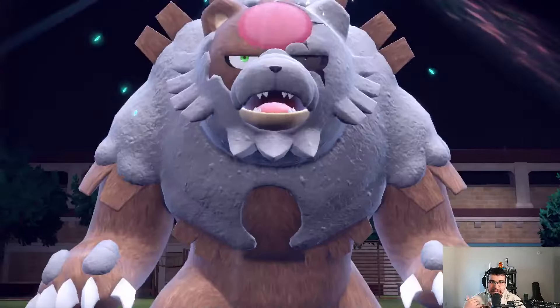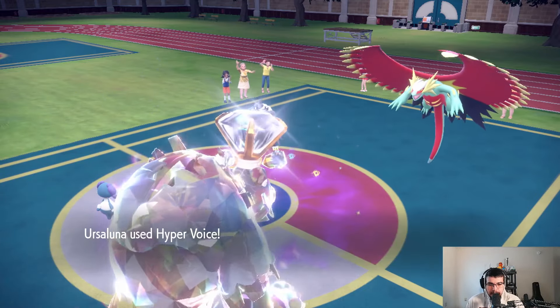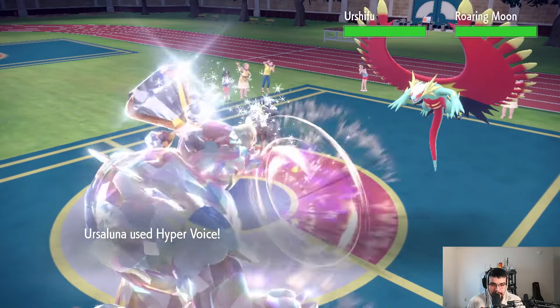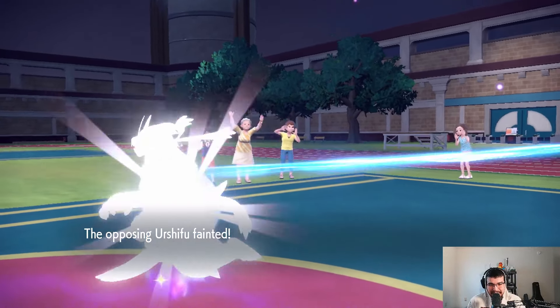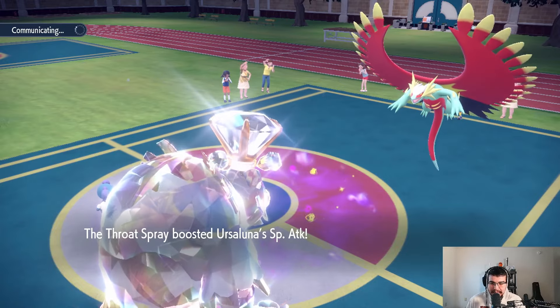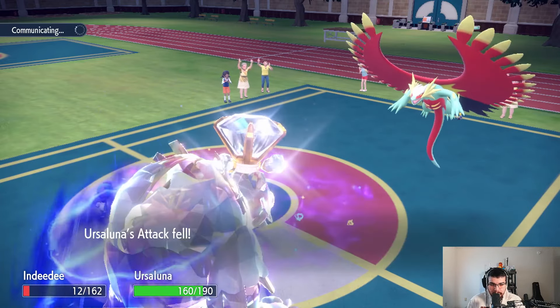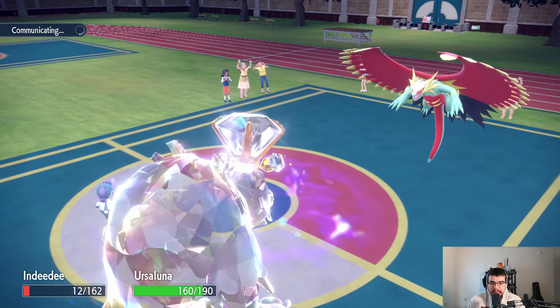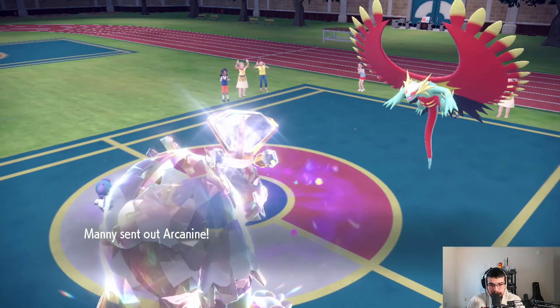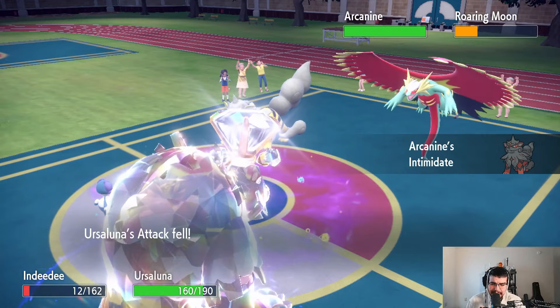This is going to hurt — it's not only STAB but it's boosted by Terastallization, so it's Terastallized STAB plus the Helping Hand boost for the turn. See how much this does — that is a lot. He keeps using Arcanine to Intimidate, lowering my Attack stats. Now I'm minus two on Attack. Helping Hand again, and there's nothing stopping me from Hyper Voicing.